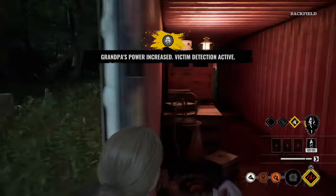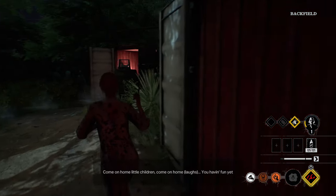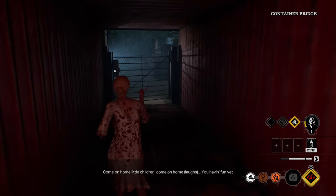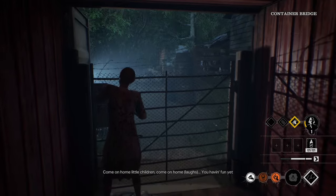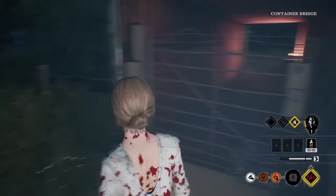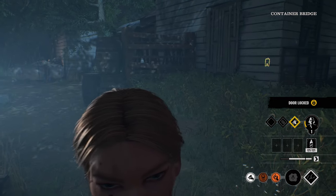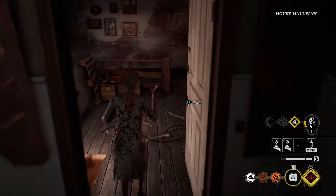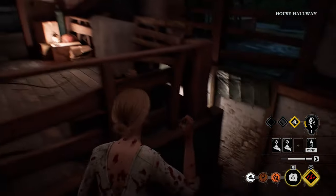Got the grappler perk now. At this point we could just chase her in the basement — there shouldn't be any health. I might have missed maybe one bottle, the one near the fuse exit. I think that's the only one I didn't do. I'm actually going to go down there and try to chase her. To be fair, look — this is the perfect example because they're playing too slow.